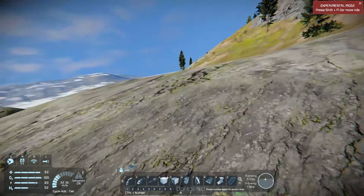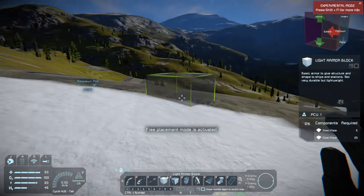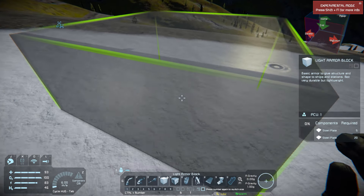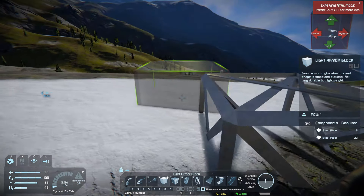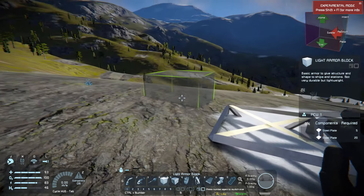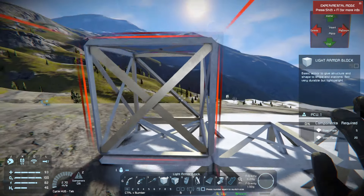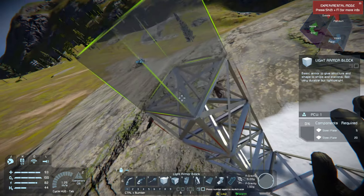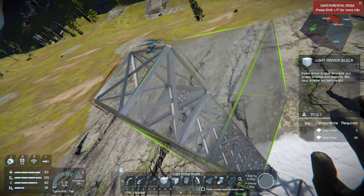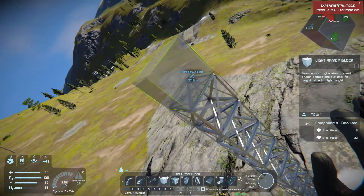So there we go — fly, fly, fly. This will be the starting of our base and we want to get this up and running sooner rather than later because we're going to want to get power sorted out soon. I probably could build this higher up on the hill, and because it's generally cheaper and probably going to produce a little more power for our price point, we're going to build a wind turbine to start off with, which will actually get a bonus from being stacked higher up.